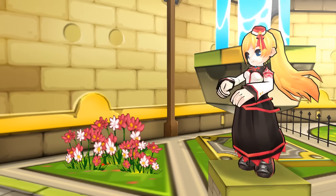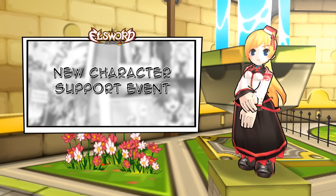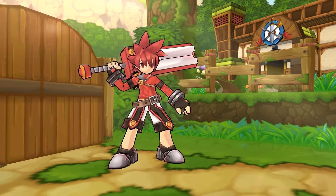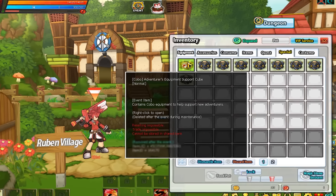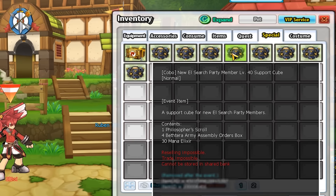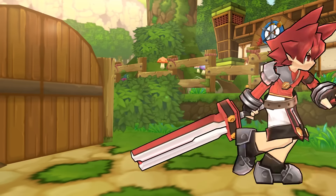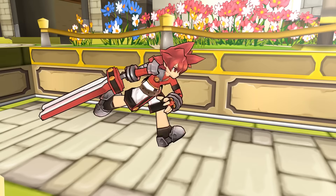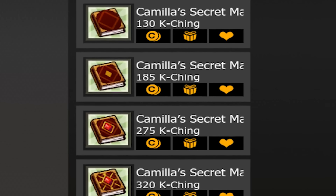Newcomers and veterans alike will receive a huge benefit when leveling new characters with our upcoming New Character Support event. Create a new character and receive up to nine different cubes, consisting of unique great equipment, magic amulets, and various items as you reach different level milestones. To help your new character progress quickly, Adventure Growth Cubes will be available in the item mall, which will include all of Camilla's manuals and job class items.